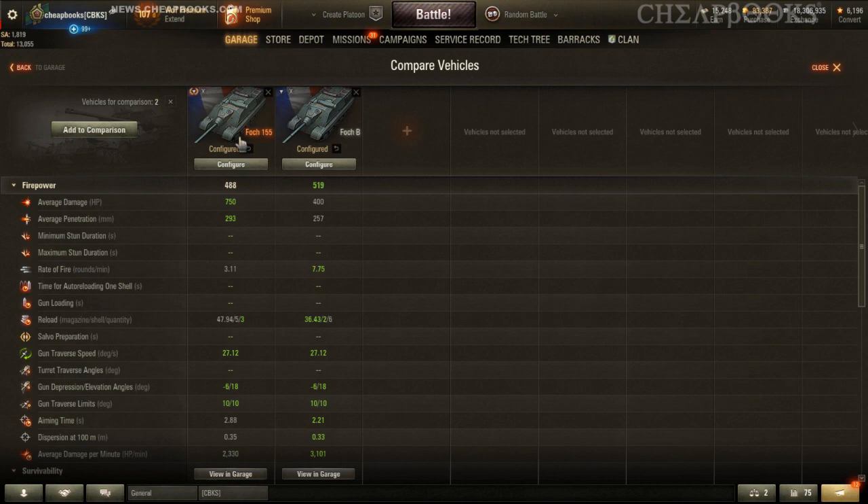You can do a little bit of math and see that the damage per clip is 2150 for the Foch 155 and 2400 for the Foch B. The penetration is way higher for the Foch 155 — the regular rounds are almost as good as the gold rounds on the Foch B. In addition, the HE rounds for the Foch 155 are some of the highest in the game. The load time is much longer at 47.94 seconds versus 36 seconds for the Foch B.